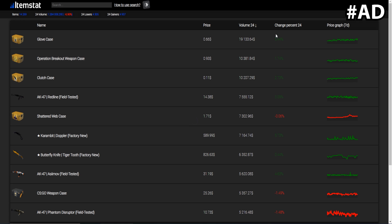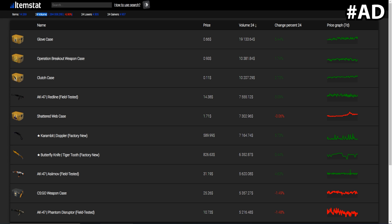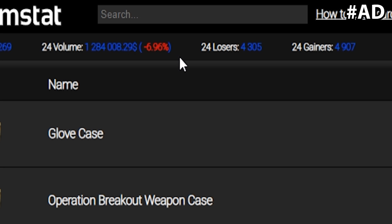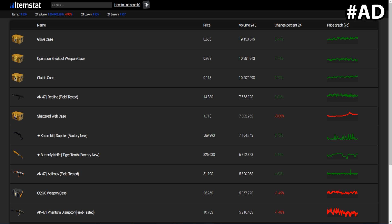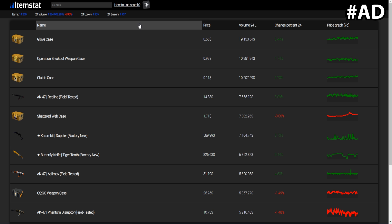You can also check the volume — the higher the volume the more of these actually sell. Up at the top you can see the overall market mood, including how many items are available in CSGO — over 14,000, which is actually kind of insane. It shows the trend over the last 24 hours of every skin on sale in the market. Apparently in the last 24 hours people sold 1.2 million dollars worth of skins, and Valve gets 10-15% of that. There are also 24 losers and 24 gainers showing which skins dropped or rose in price — actually more skins have gone up than gone down.